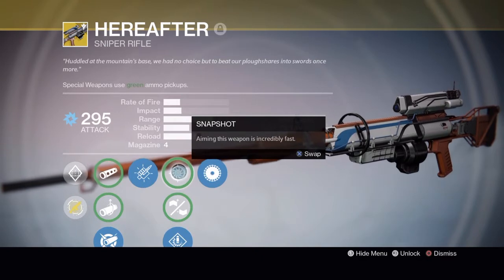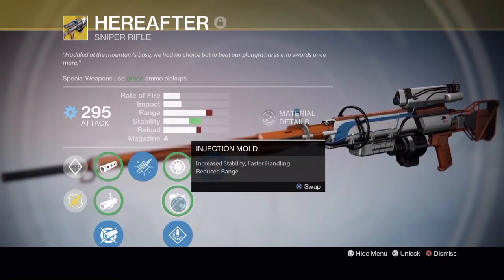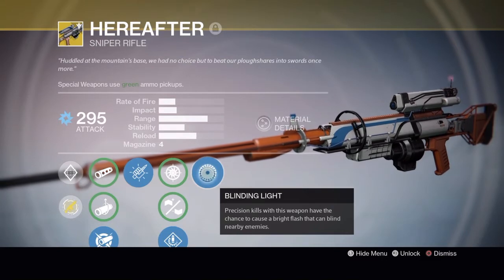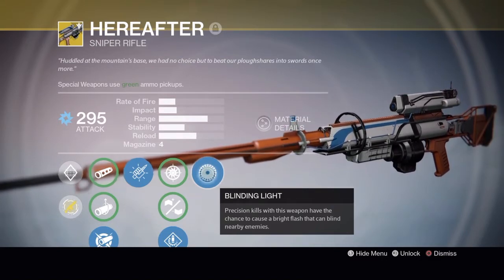Snapshot - aiming with this weapon is incredibly fast. Injection Mold - increased stability, faster handling, reduced range. Speed Reload - reload this weapon very quickly. Blinding Light - precision kills with this weapon have the chance to cause a bright flash that can blind nearby enemies.